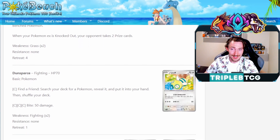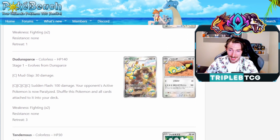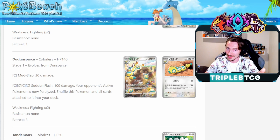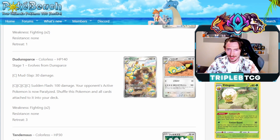Next, we do have a Dunsparce with the attack Find a Friend — search your deck for a Pokemon, pop it into your hand — and Bite for three colorless doing 50 damage. We did get a new evolution in Scarlet and Violet, Dudunsparce. It has Mudslap for 30 damage, and Sudden Flash for four colorless energy does 100 damage and paralyzes your opponent's active Pokemon, though you do shuffle this back into your deck. You could essentially be paralyze locking. Since you have Cherrim that can accelerate as many grass energy as you like to your non-rule-box Pokemon, you could rush them out to it, bounce it back into the deck, find those grass energy again, reattach them — maybe combo it with Eldegoss for a single prize paralyze lock deck.